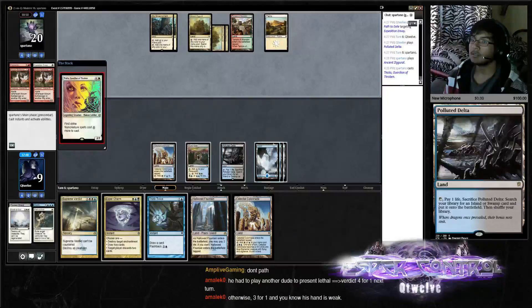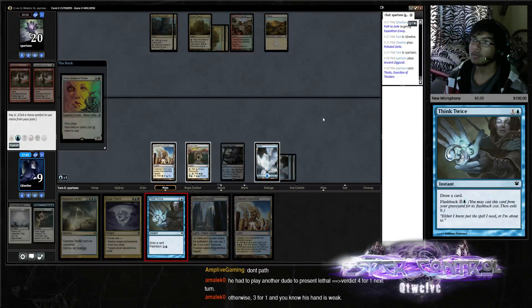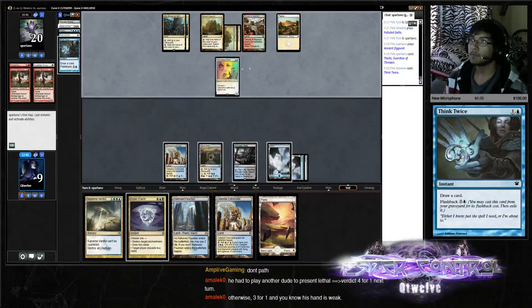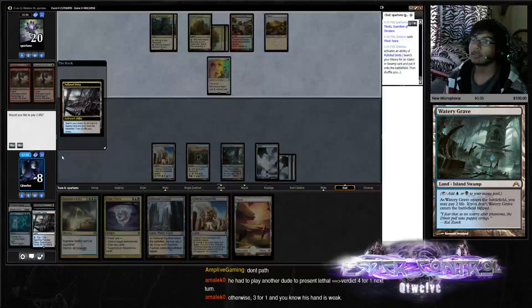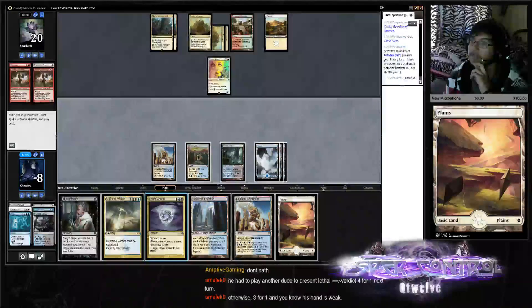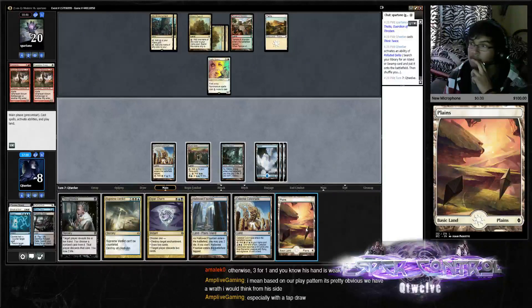Thalia. Thalia needs everything twice. Thalia's on the field — get us a Watery Grave. Gush is kind of bad here, not sure if it's terrible.